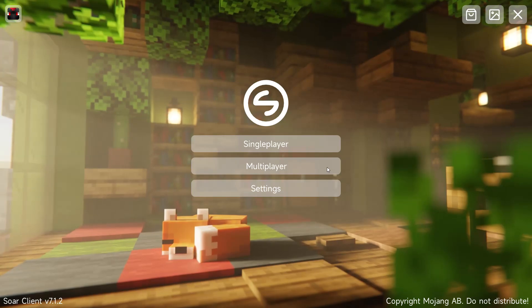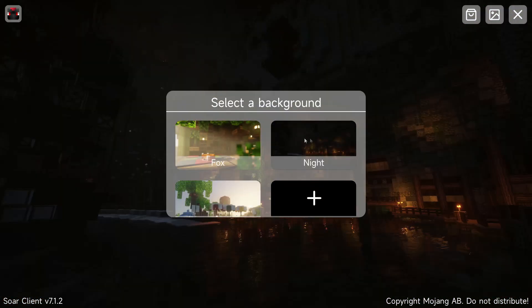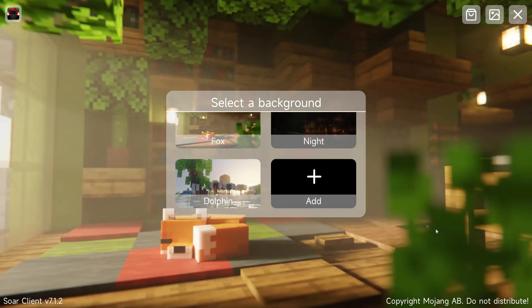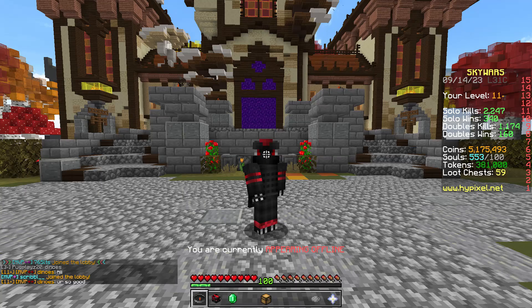This is the main menu and you can see why I'm calling this the Apple client — it's very similar to an Apple design. I'm quite interested to see how this plays out in game. It looks like you can change the background, which is pretty cool. I like the cute little fox, so we're going to roll with that one. Now we're going straight into multiplayer and adding Hypixel.